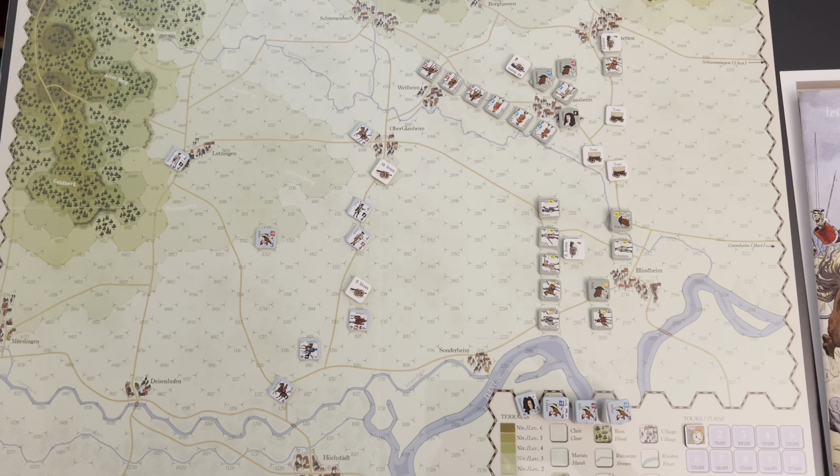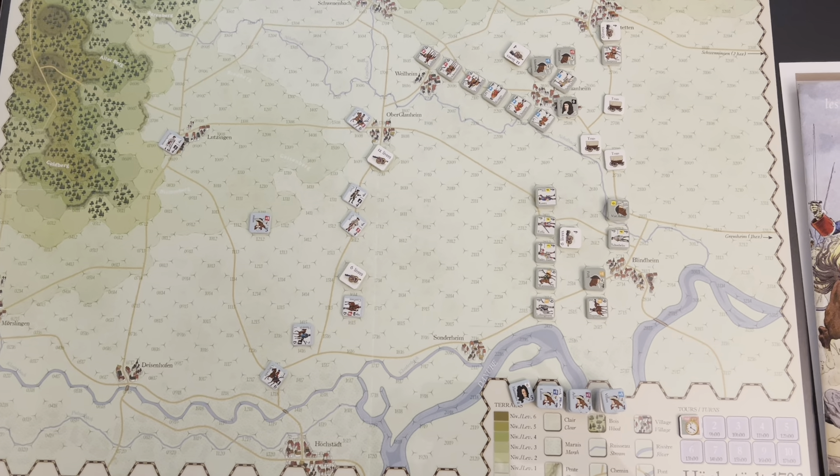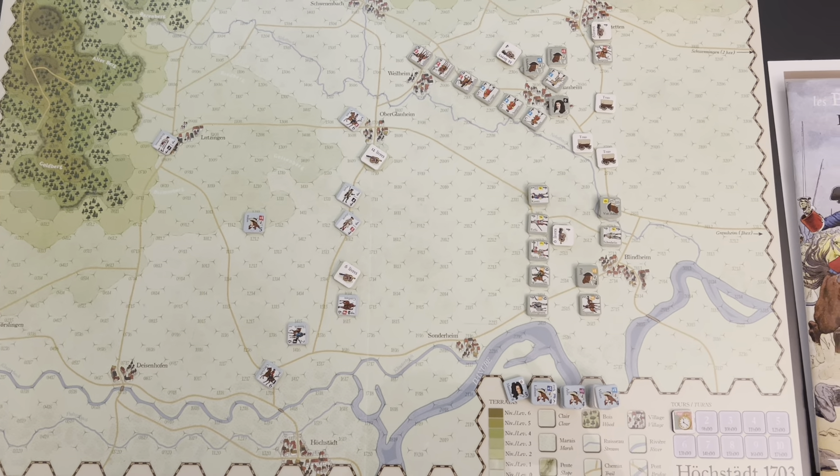Welcome back to the Battles of Louis XIV: Hoogstate and Speyerbach, 1703, War of the Spanish Succession. We are going to continue the exploration of Biavictus' tactical system on Age of Enlightenment battles. This is the second battle in this package. I have done a playthrough of Speyerbach which I uploaded to the channel. That was my introduction to this system. I went through the rules and some of my thoughts about that scenario as we continue the exploration of 18th century tactical games.